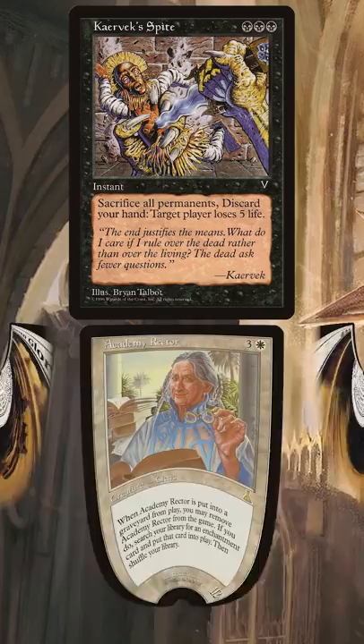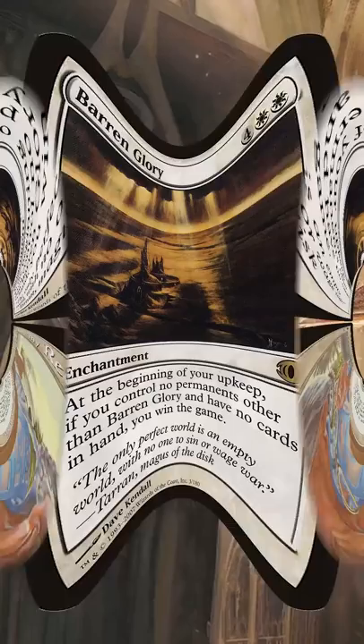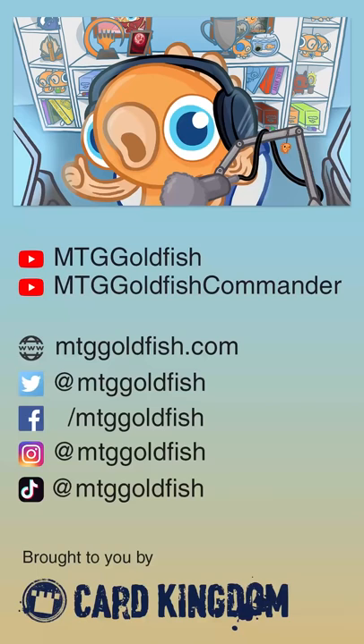Our Kravik Spite will kill the Academy Rector, which can tutor up the Baron Glory as the cheese standing alone on our empty battlefield, and assuming we live until our next upkeep, we'll win the game on the spot with Baron Glory's trigger.